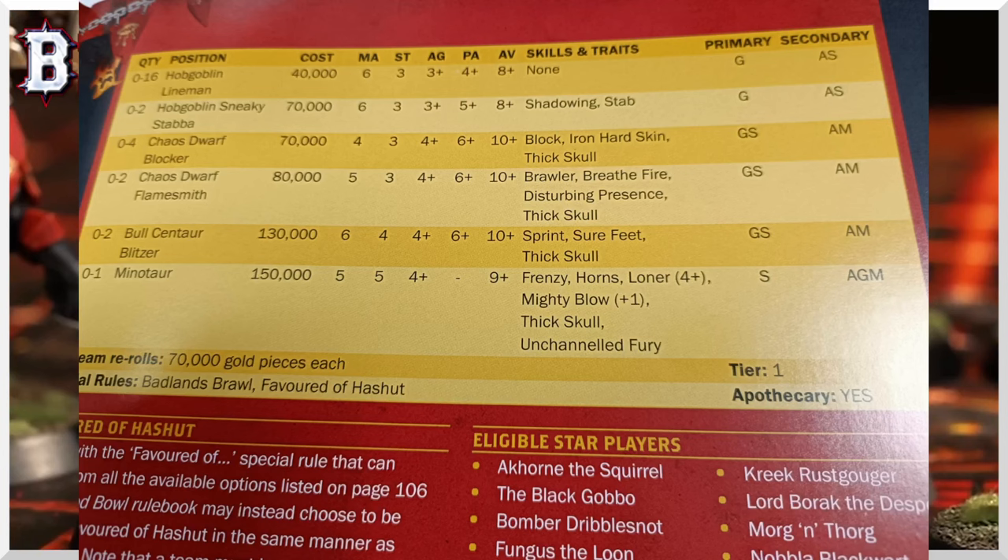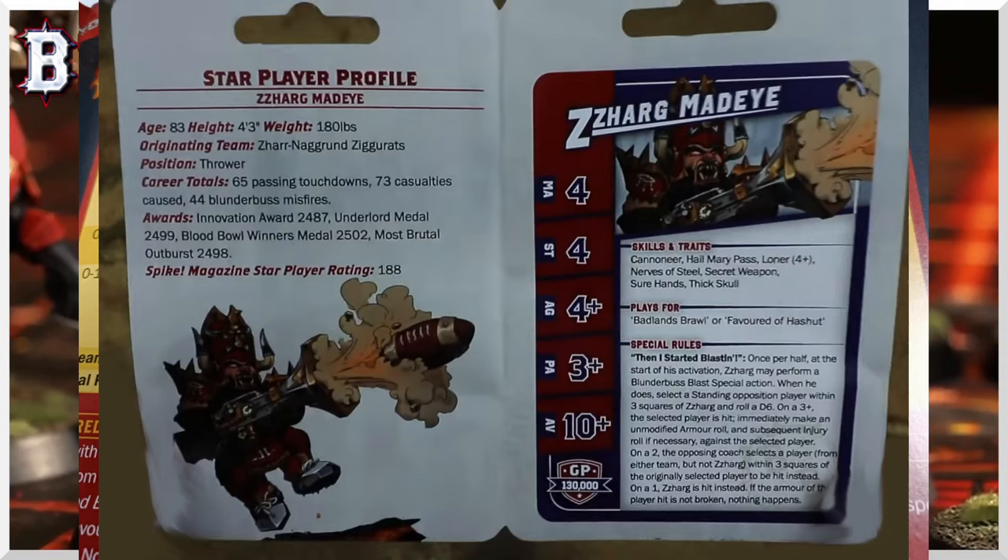We also get a hint about Favored of Hashut: any team with the Favored Of special rule can choose to be Favored of Hashut instead. That means Chaos teams could potentially be Favored of Hashut — we'll need further confirmation, but that's interesting.